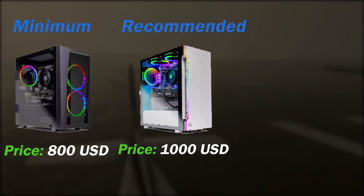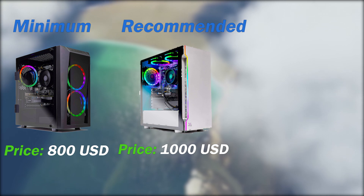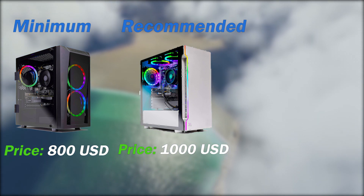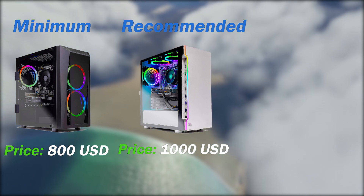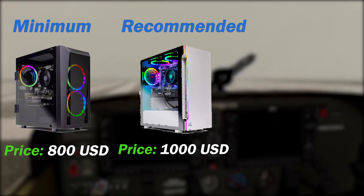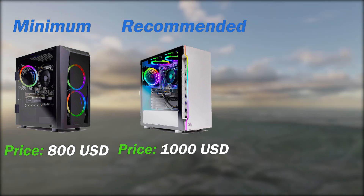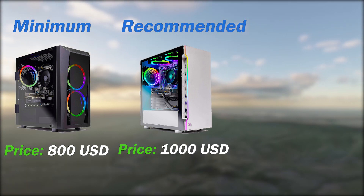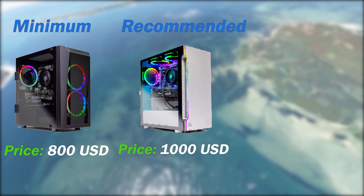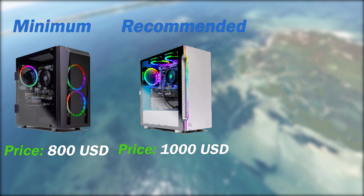Moving on to the recommended specs, I'd recommend getting the Skytech Archangel gaming computer, which costs a total of 1000 US dollars. It has 16 GB of RAM at 3000 MHz — I'd personally recommend getting 3200 or 3600 MHz if you can. We have a Ryzen 5 3600 in here from AMD with a base clock speed of 3.6 GHz — actually the same one I recommended in my custom build for the recommended settings. It's good enough and you can boost it up to 4.2 GHz.